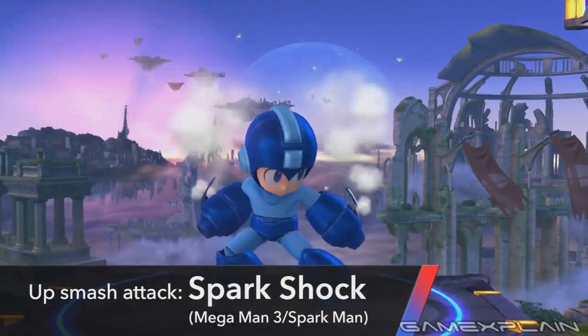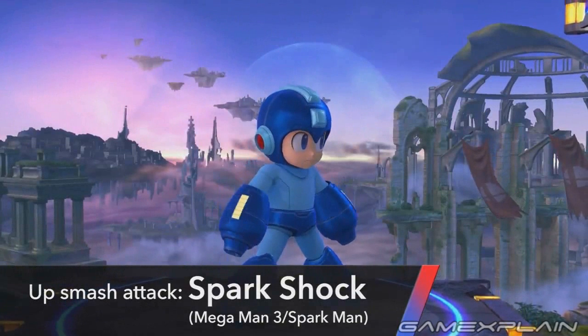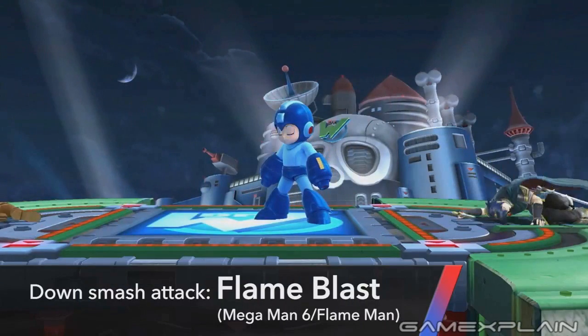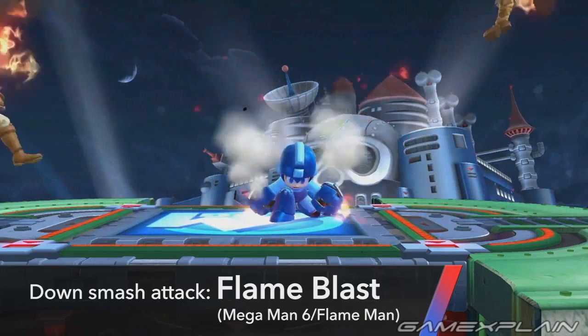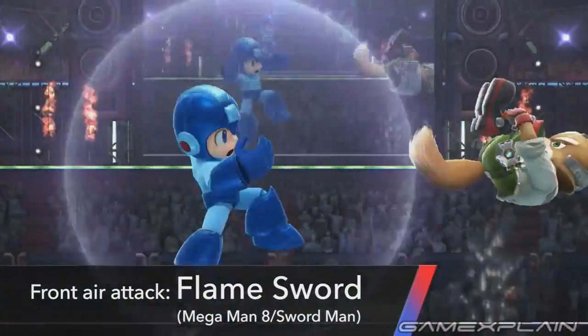After he finishes the Spark Shock attack, you can see him retract the spikes and release steam, though both of his hands stay in their gun form. The same thing happens when he uses his Flame Blast down smash — could the attacks you use dynamically change Mega Man's hands? Flame Blast also has the added effect of lasting a little longer after Mega Man finishes the initial animation, meaning it could have an effect similar to Ness's PK Fire. Comparatively, his air attacks look pretty standard.